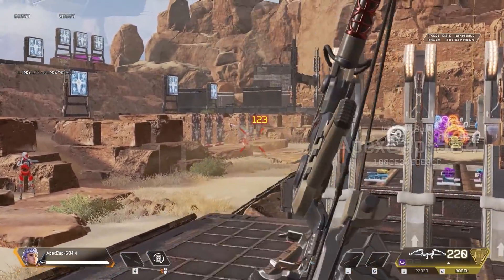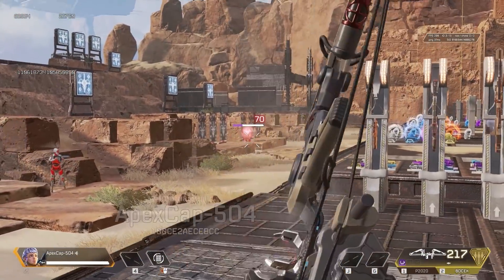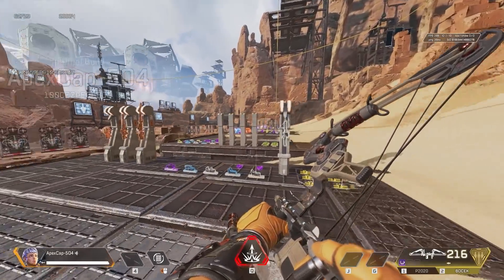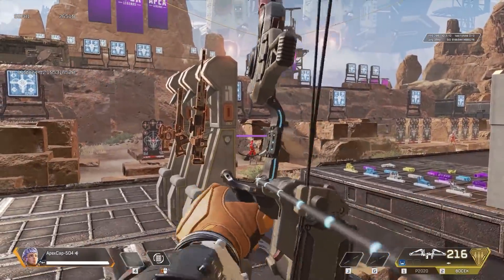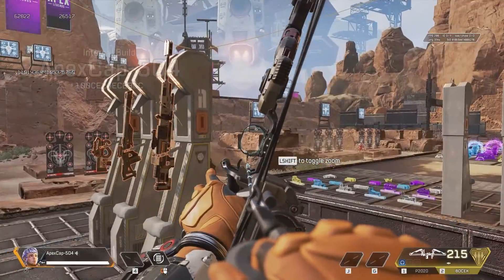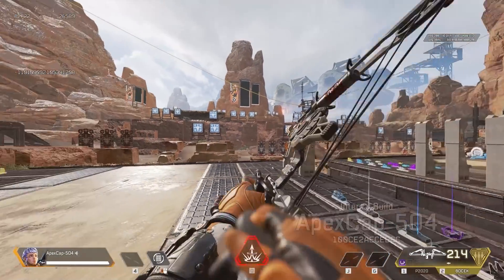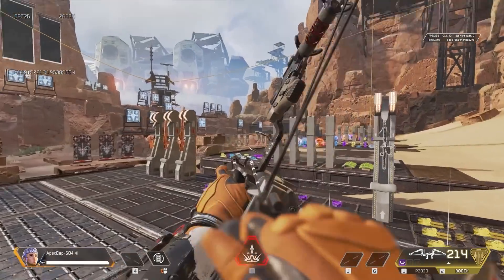This doesn't have any hop-ups at the moment. This weapon has two ridiculous hop-ups that, when you're using them properly, are just sick. One of them is like a skill-based hop-up - it's really cool. You can use different scopes: x1, x2, x1 holo, the variable 1-2. The x2 would probably be my favourite for this because I see it as a mid-range weapon - not extreme long-range like a Kraber, but pretty good mid-range.